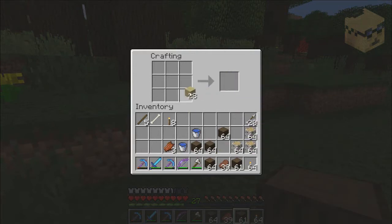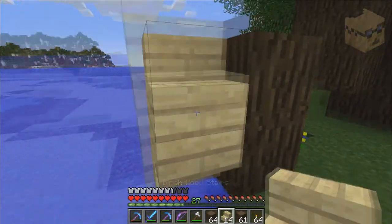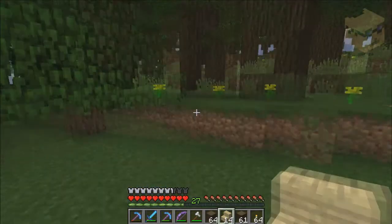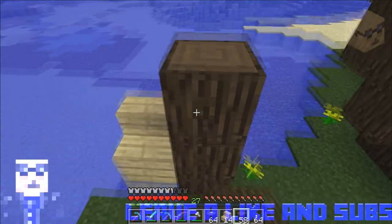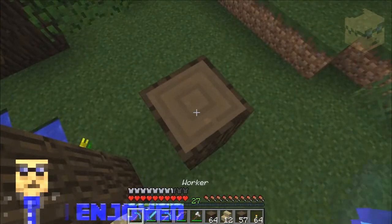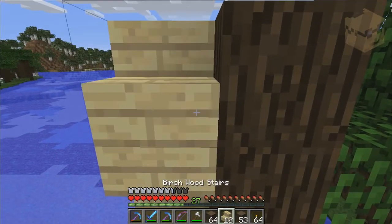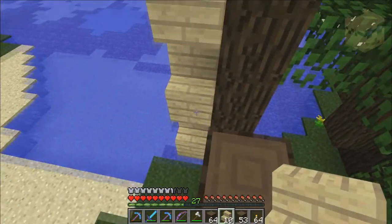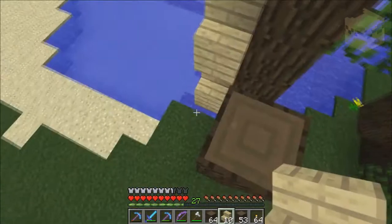Gonna make some stairs. I'm really hoping this lava isn't close enough to mess with me. I should have gotten some blocks I can jump up and down on. One two — oh, that tree is gonna go. One, two, three, four, five, six — let's take a look. One, two, three, four, five, six. Excellent, okay, so that's the height.